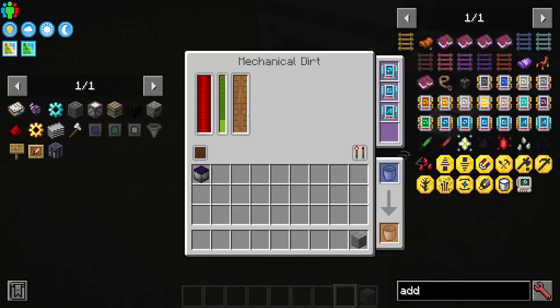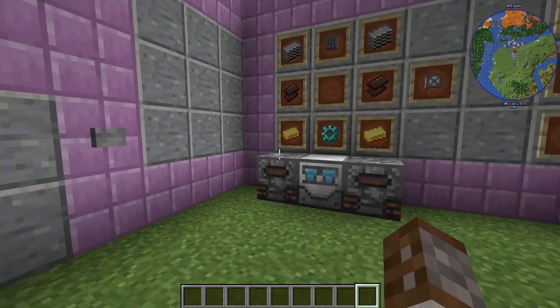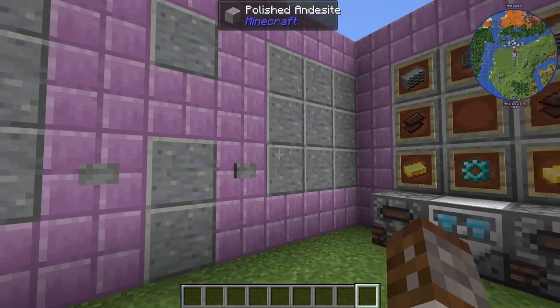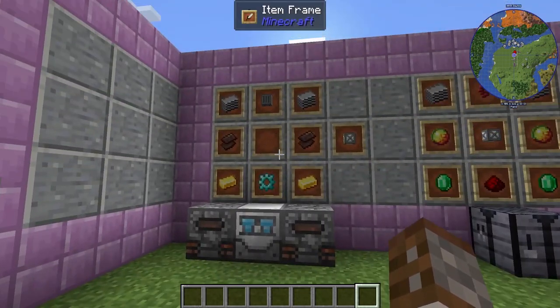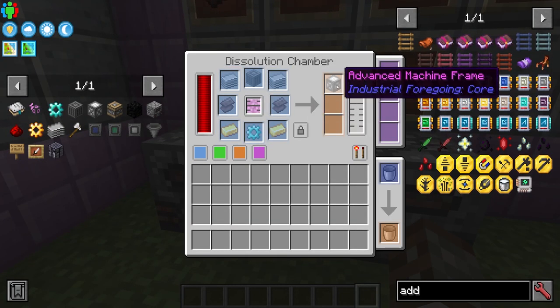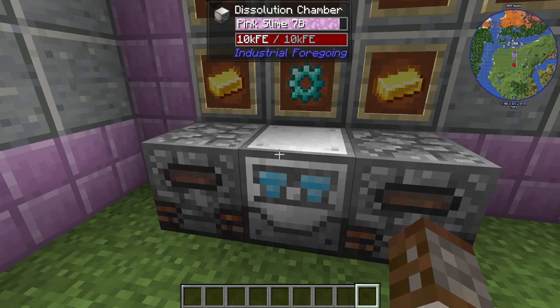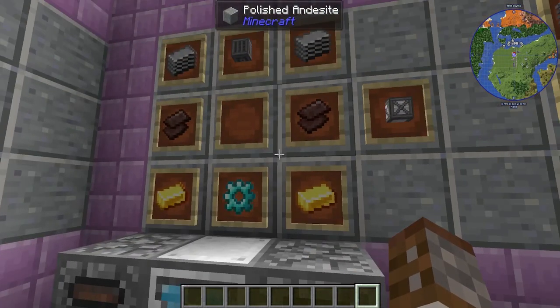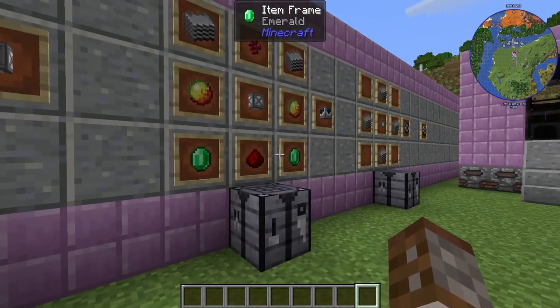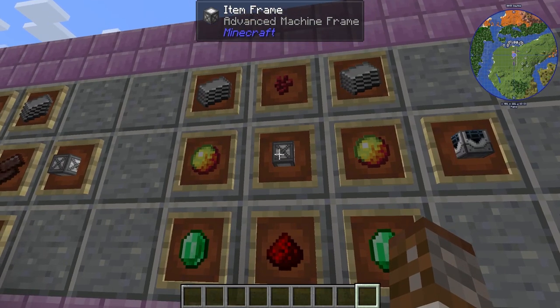We now have an automated way of getting pink slime and liquid meat. For pink slime, as I said earlier, this is our progression into the next tier — advanced machine frames require all the items here plus some pink slime. We've seen this in the previous episode. With our advanced machines we can make a couple of new machines.